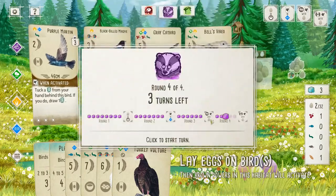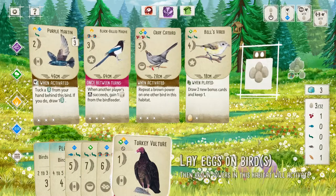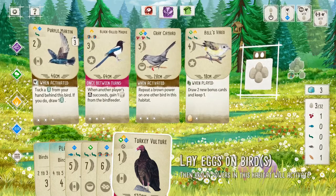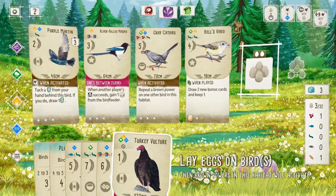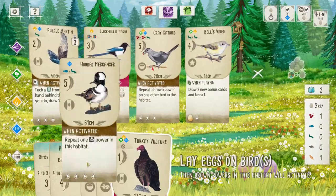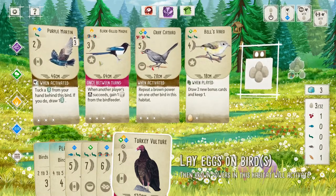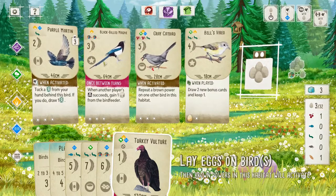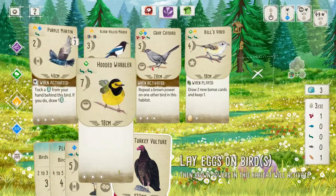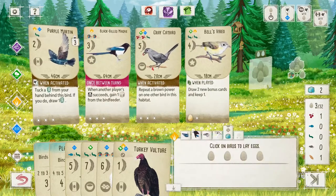Now we can get a lay eggs action. The question is going to be: are we going to get a free food action? If not, we can just rapid-fire eggs — we can take two turns of this. And then maybe with our final turn play one more bird, if that bird's a good one to play. Like the Warbler — great final bird to play. But we need some freebie food to play it. So I think we're just going to bide our time.